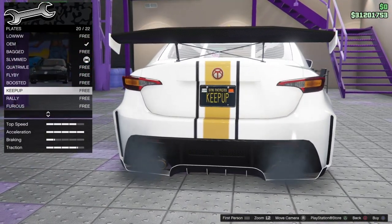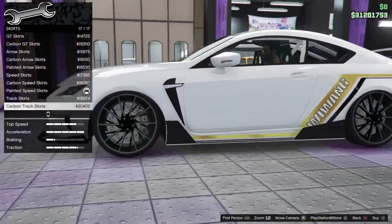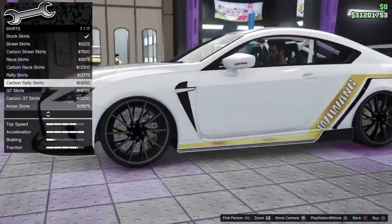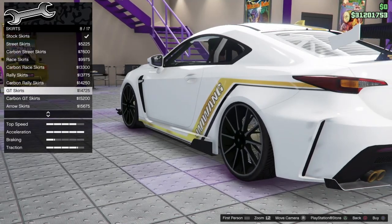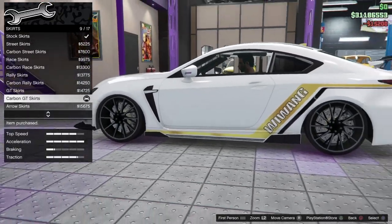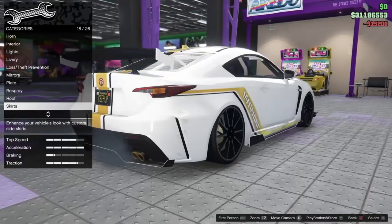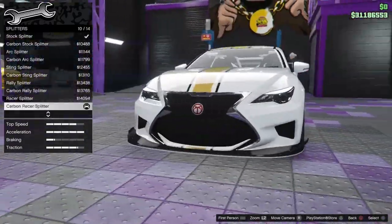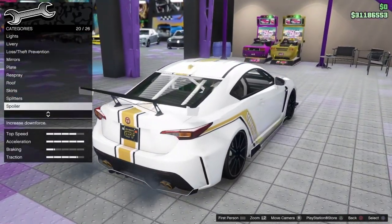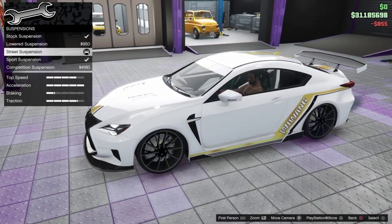Let me change the plate. Those side skirts — I liked them before but to fit with the rest of the car I think I'm going to have to go with the GT ones — they have that little color lip around them. Yeah, that kind of fits. Let's go with them. Sun strip — let's go with one, I don't really use them all that much.